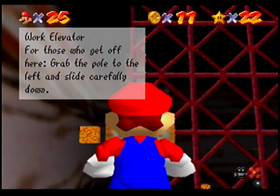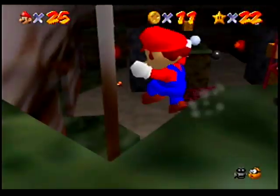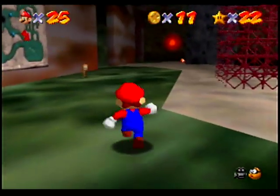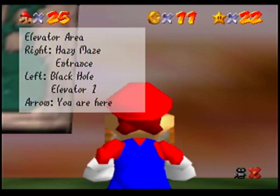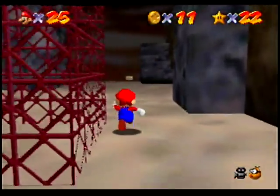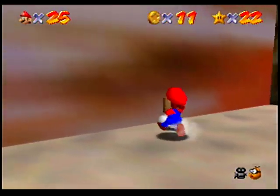There's a work elevator here. For those getting off, grab the pole to the left and slide carefully down. This is the red coin section — we are here. The elevator area has a right exit to the hazy maze entrance, left to the black hole, and elevator one straight ahead. Let's defeat some enemies around here to get their coins and read some signs.